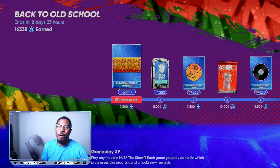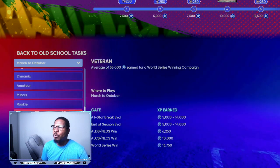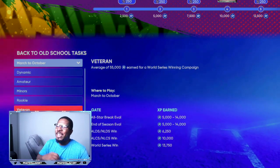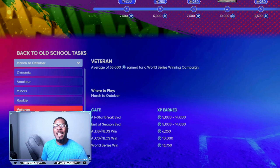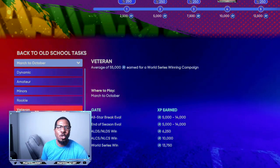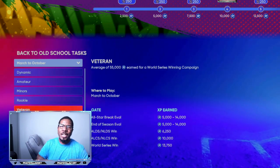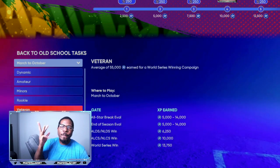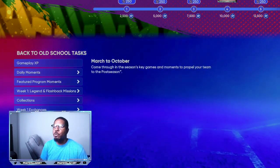Come here to the program and go to March to October. You can play on Veteran, All-Star, or Hall of Fame — even on Veteran, once you get to All-Star Break evaluation you'll get 5,000 to 14,000 XP. All-Star Break is the first week of July. You can do this up to five times on one console, so that's 14,000 times five, minus five, giving you about 70,000 XP super fast.